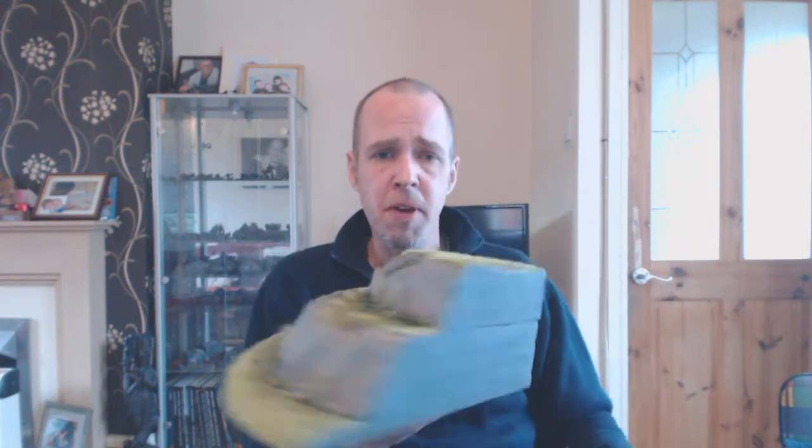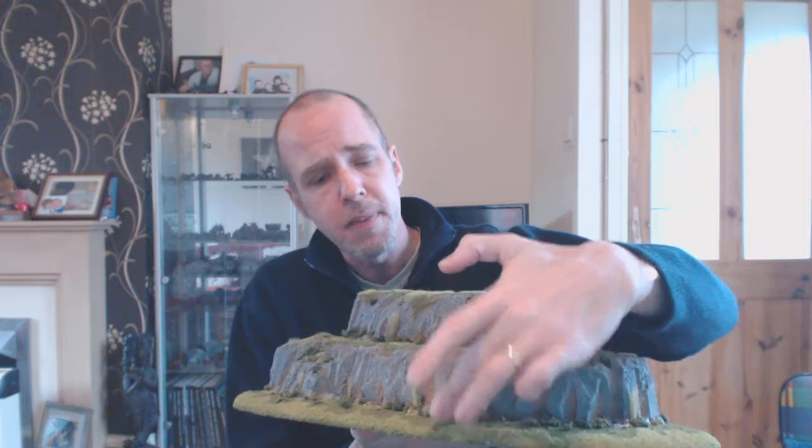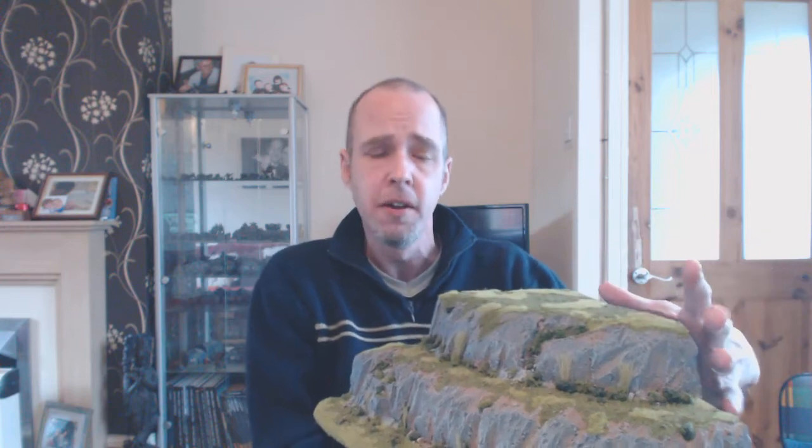So let's talk about function. What's the hill there to do? Is it there to look pretty? Is it there for models to stand on? Is it there for models to hide behind or take cover on? You've seen this in a prior tutorial — this is designed for models to stand on. You can't take cover behind it, but models can stand on here. If I didn't know what gaming system this was for, I could have quite easily made this rougher, and then it'd be no use for a skirmish game. Know the function of your terrain.